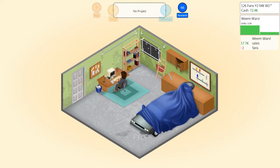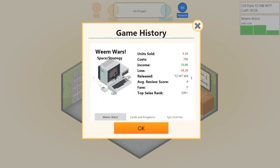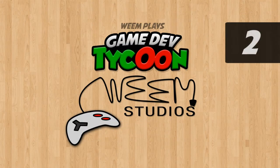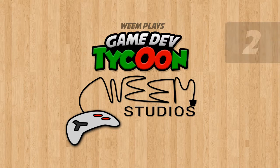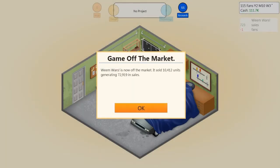Previously on Weem Plays Game Dev Tycoon — we spent about 70,000 on that last project. Cards and Kingdoms more than doubled that, which was very nice. Welcome back to Weem Studios. I'm playing Game Dev Tycoon and it looks like we Mores just came off the market and actually did pretty good for us — we're at 111,000.